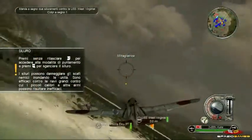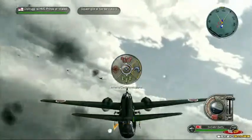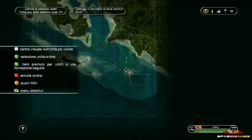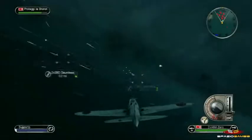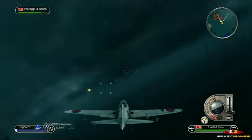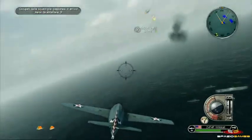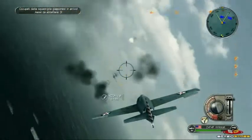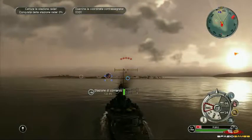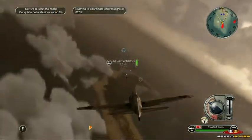Oltre all'azione diretta diventa importante gestire anche il lato strategico, possibile sia tramite un menu a scelta rapida che permette di impartire ordini alla propria squadriglia, sia attraverso una mappa tattica con la quale è possibile gestire tutte le unità alleate presenti sul campo. Anche se vi sono momenti in cui le missioni riescono a creare situazioni interessanti, come nel caso degli assalti combinati ad installazioni militari dove si può cambiare continuamente unità tra mare e cielo, vi è una ripetitività di fondo degli incarichi che tende a far scendere l'interesse soprattutto dalla metà delle campagne in poi.